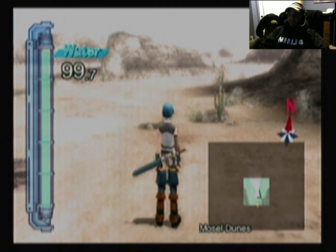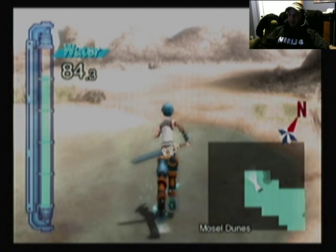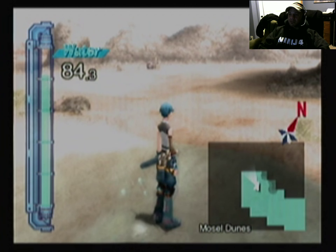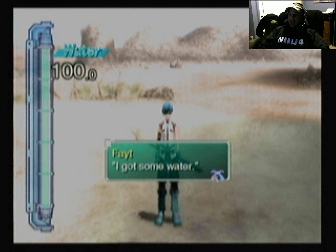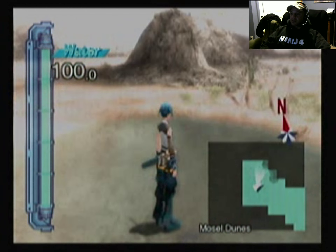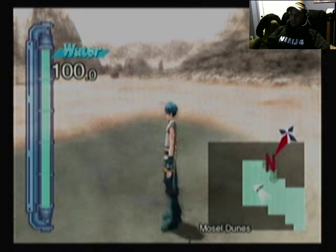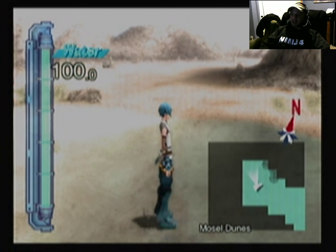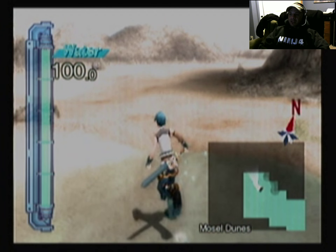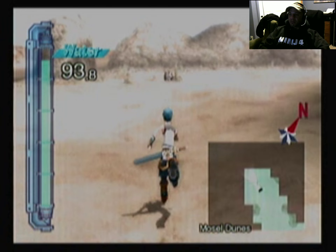Here comes the fun. You'll notice I have a water meter — that water meter counts down as I take steps. You press X once you stand on the water to get more. The main thing here is trying not to run out of water, although all it does if you run out is basically get you squashed — you just get teleported back to the beginning.